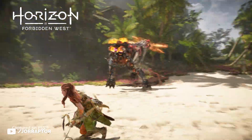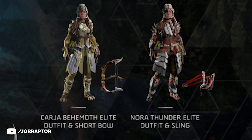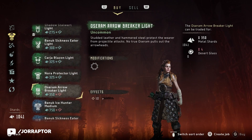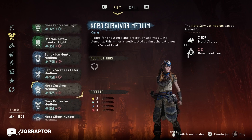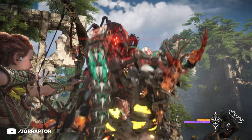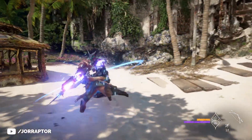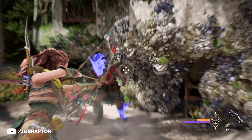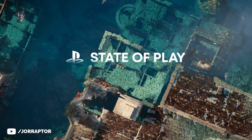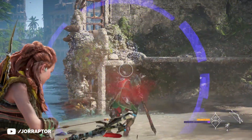I want to touch on some new outfit info that I haven't discussed before. It seems they're still holding on to just one piece per outfit, but we should also expect similar buffs to various elements and dangers we can encounter in the Forbidden West — so expect elemental resistance and pure damage resistance. What is new is that these outfits have skills attached to them, so players can boost their abilities in different ways. Maximizing these skills happens through a new and improved skill tree, which we'll tell you more about some other time. It's already interesting to know that we will be able to upgrade outfits and change them to fit our playstyle.